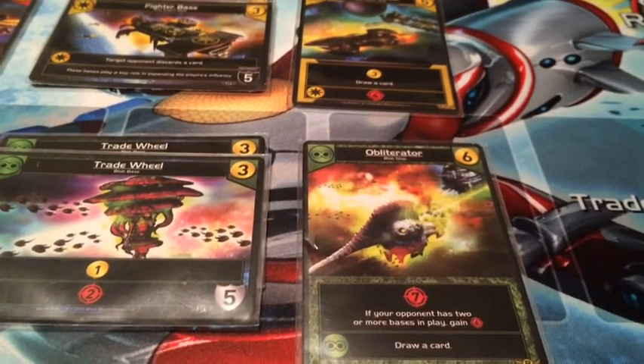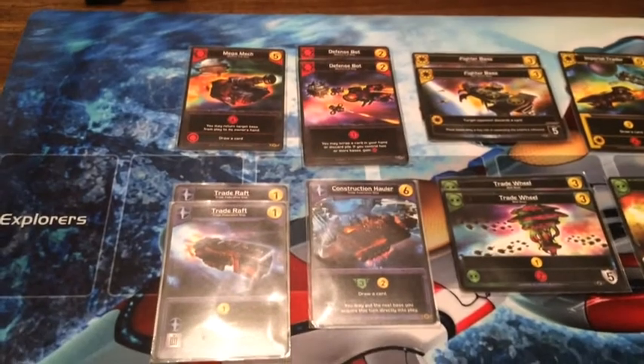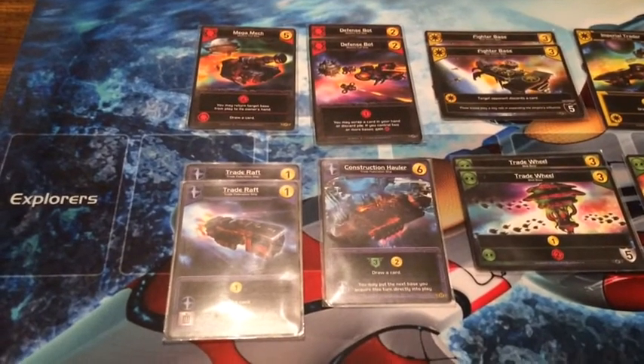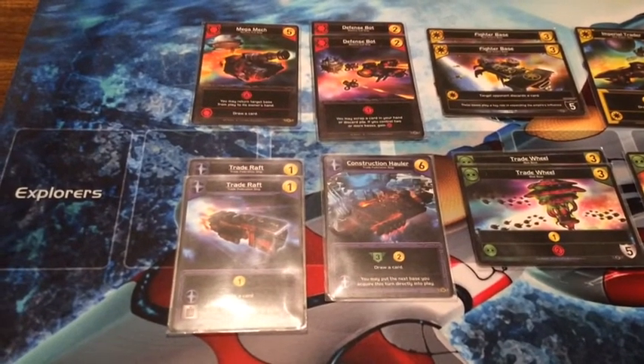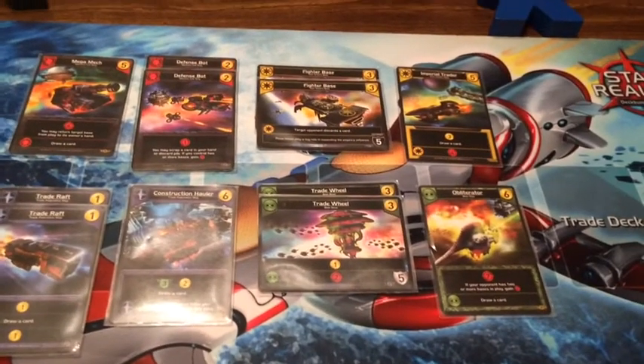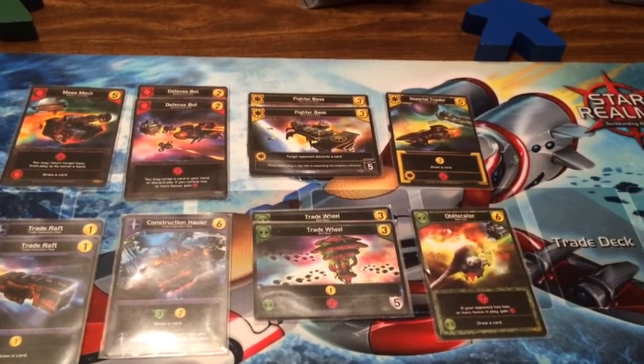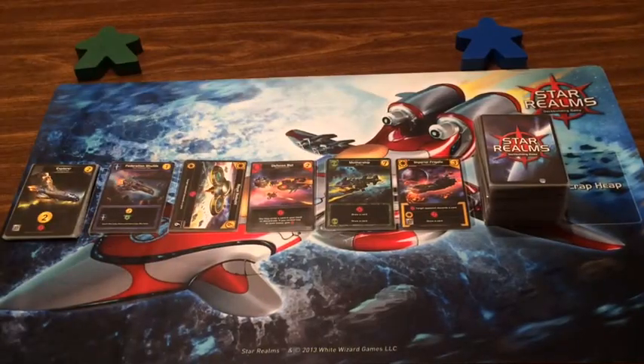As you look at this, you'll notice the Machine Cult and the Trade Federation each have three cards — they're all ships — while the Blob and the Star Empire are the ones with the new bases. So let's shuffle these up and play. Megan, I'm guessing you want to go first? Yes please.